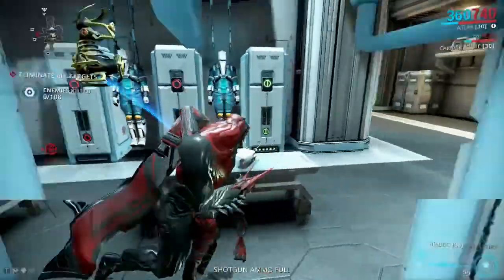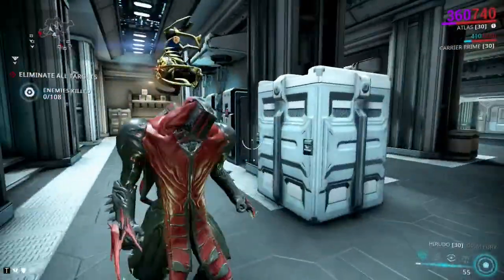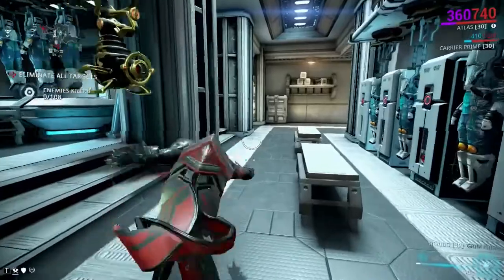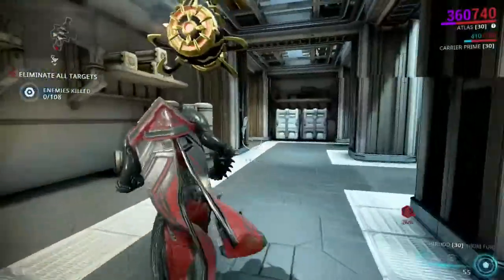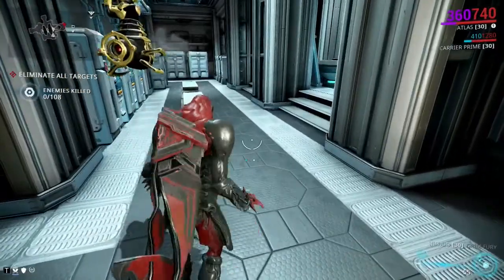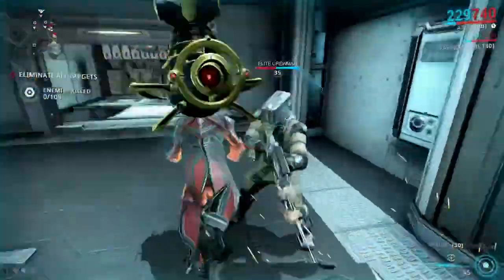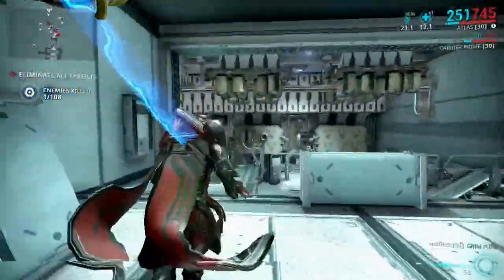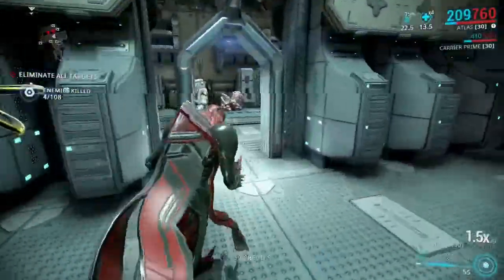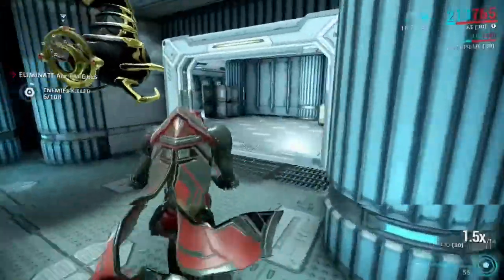Alright, I just made it into a mission — an exterminate mission on Pluto, something a little different. I'm fighting Corpus. The coolest part about these weapons is that they're extremely fast to begin with, so I'm just clicking like crazy and you can see how fast it is. You don't want to worry about pulling off combos because Berserker is going to make it insanely fast. The damage keeps stacking and the crit chance goes higher — you'll see it critting pretty much all the time once you stack up that combo multiplier.